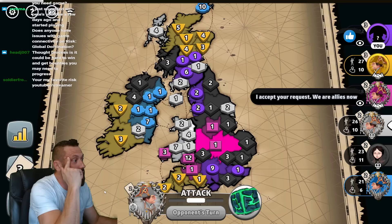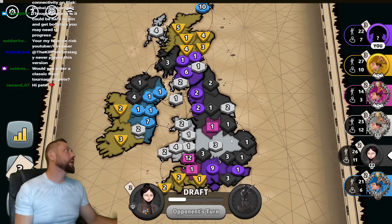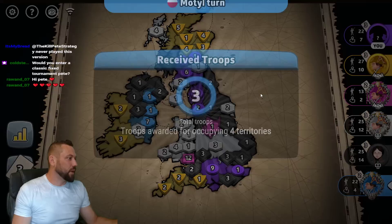Let's see who wants to be nice with me. Magenta says cool — magenta is likely going to die to me, they're going to be in a single position. Would I enter a classic fix tournament? Yeah, I don't see why I wouldn't. I just made grandmaster playing classic fix for the first time. This black bot is aggressive — we have two strong bots in this game and I'm going to have to avoid getting hit by the bot.